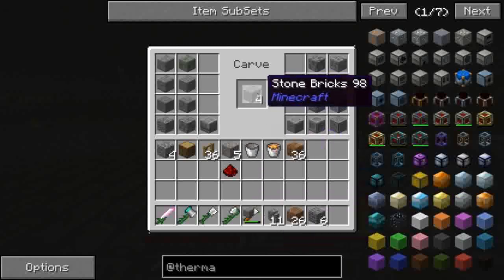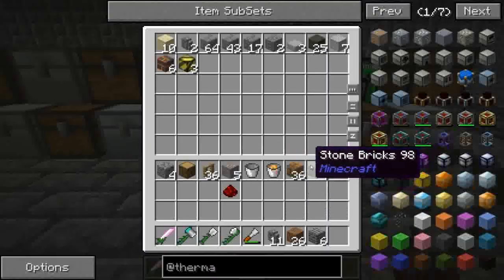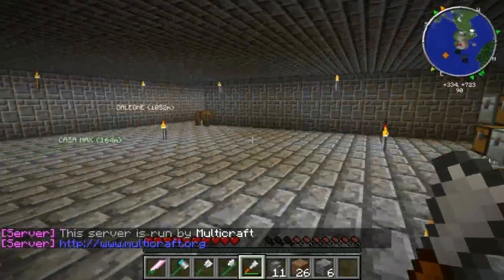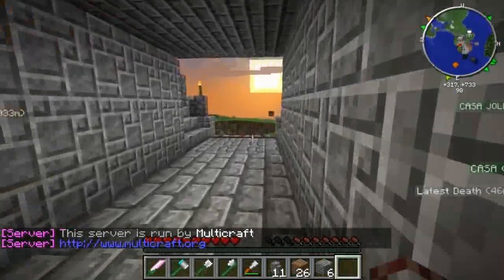Il nostro cesello non ci fa la stone normale, perfetto. Quindi la stone normale la troviamo vicino alla cobblestone. Devo andare a casa a cuocere. Ordiniamo tutto da là e facciamo prima.